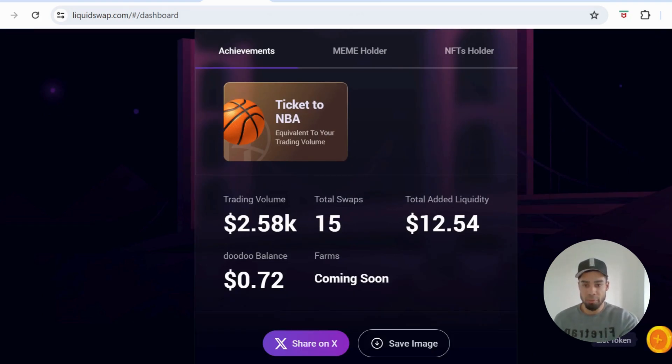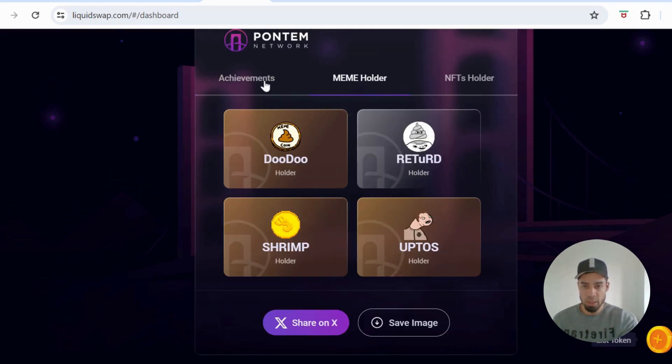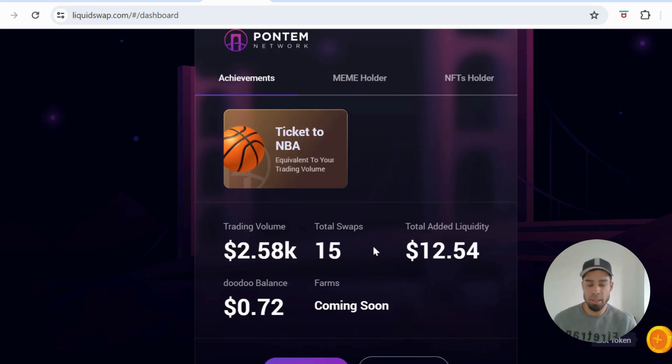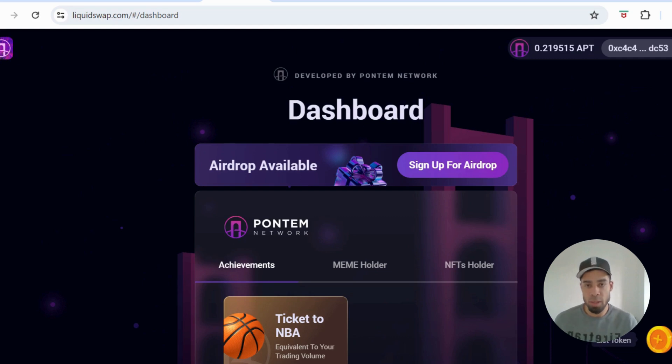You could bridge out and then just repeat the process. I would be coming back daily to do swaps to get the trading volume and total swap count up. Once you've bought the memes and added liquidity, you don't need to do that on a regular basis — though you could keep adding more. You could also do this with multiple wallets. There are other Aptos wallets like the Petra wallet. Download a Petra wallet and repeat the same process, and also open multiple accounts within the Pontum wallet itself.